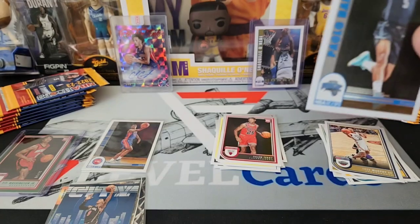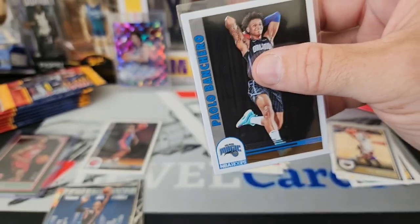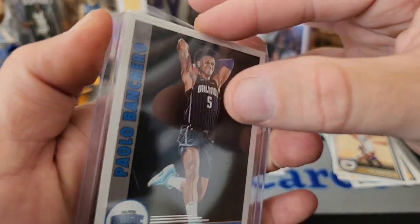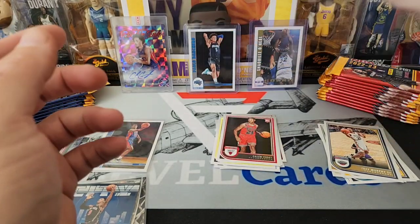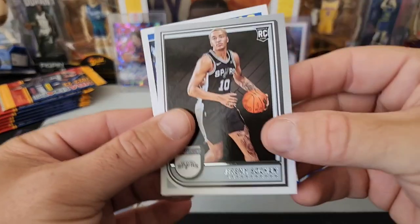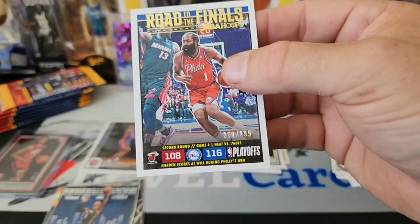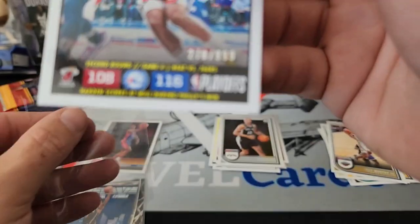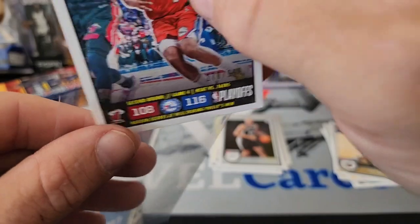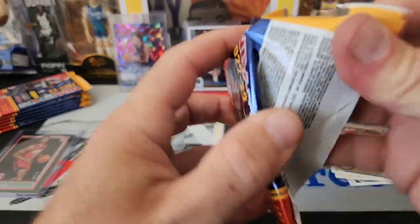There we go, we hit one — my Orlando Magic — Paolo Banchero. It's been 30 years since I've hit a number one draft pick card from the Orlando Magic. And there we go, he'll sit right next to Shaquille O'Neal. That is awesome. We got Jeremy Sochan and we have a James Harden, 270 out of 999. At least we got one of the lower print ones and not a 2022 print. We'll take it.